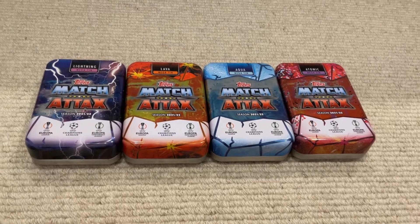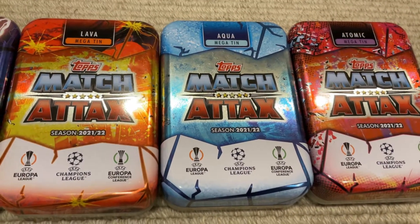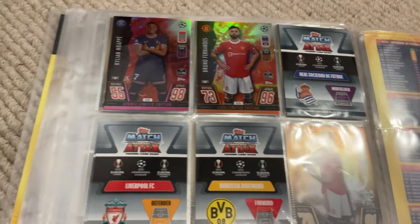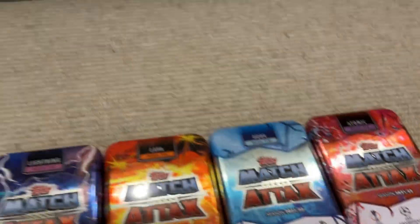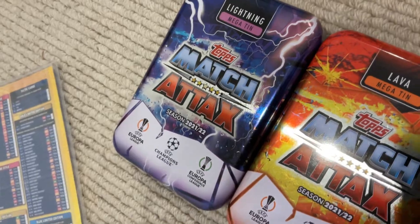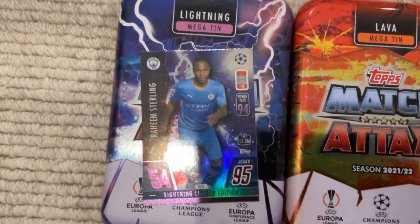The next product is the Match Attax Megatins: Lightning, Lava, Aqua, and Atomic. From the Aqua tin we've got Pulic — actually this looks like an ice tin, so comment down below what you think. Got Mbappé and Bruno Fernandes from the Lava and Atomic tins. Coming with the Lightning tin is Raheem Sterling 95 — that's probably my favorite tin design.